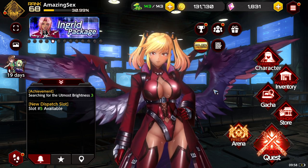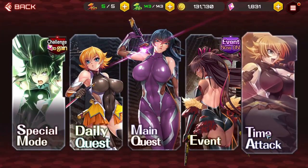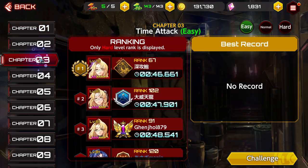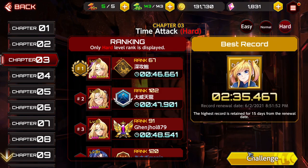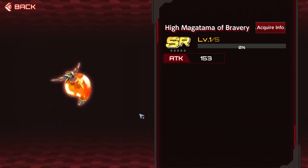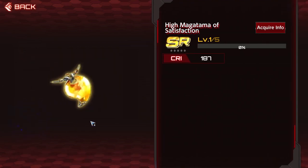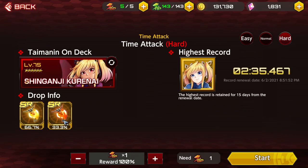You might be wondering: how do I get Magatamas in Action Taimanin? The best place to get Magatamas is Time Attack. What you can do in Time Attack is go to the Chapter 3 stage on Hard or Normal difficulty. The reason you go to Chapter 3 on Hard or Normal is because you'll be able to get the Crit Magatamas, which are very good, and also the Attack Magatamas, which boost your attack. These are the ones you want when making a gear set in Action Taimanin.